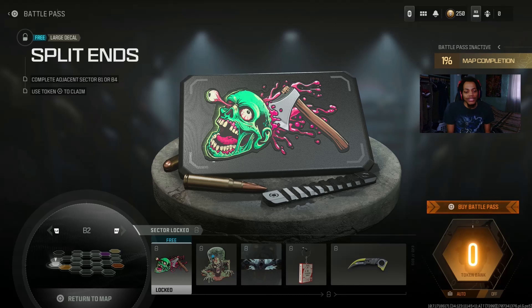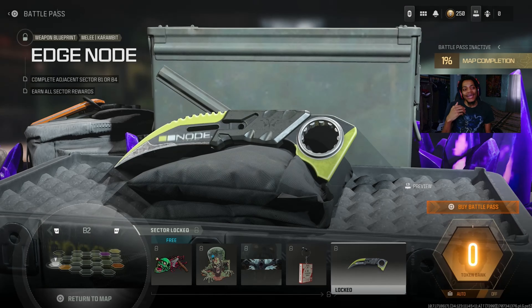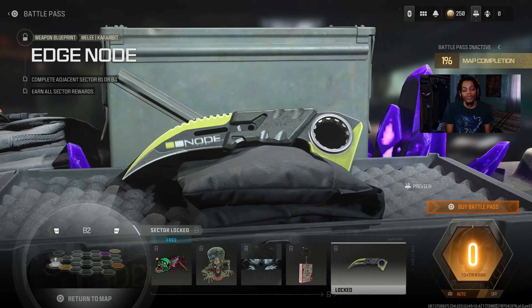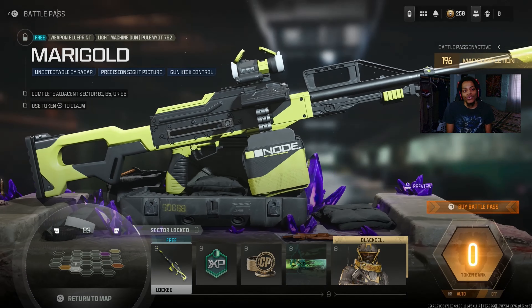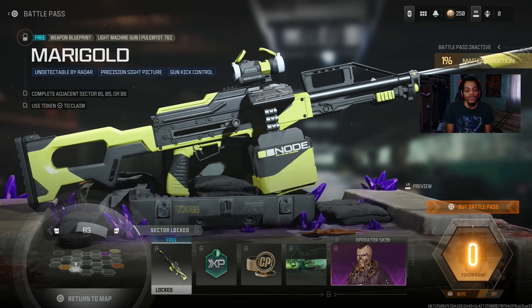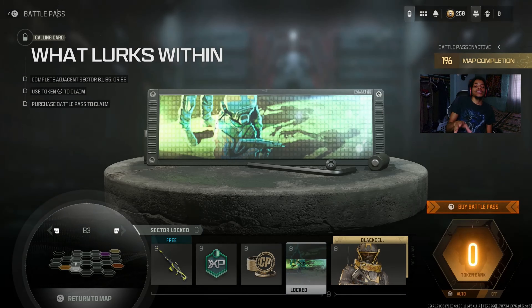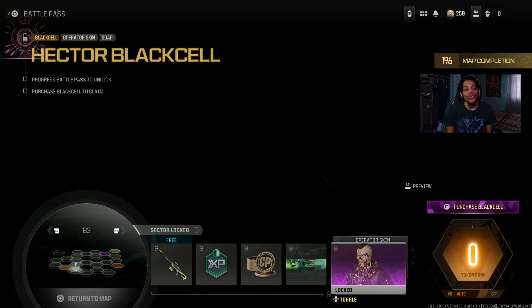We got emblems, a calling card, a charm, and a weapon blueprint for a melee weapon — looks kind of sick. I wish it had a black cell version but it doesn't. We got a weapon blueprint for the LMG 762, double XP for 30 minutes, and 100 COD points. They do have 200 COD points in there too, which is gonna help get your COD points up.